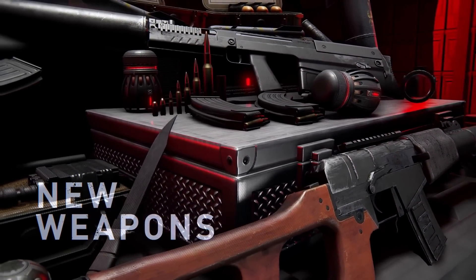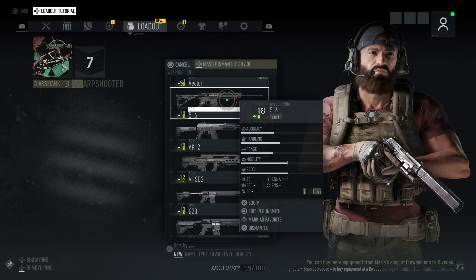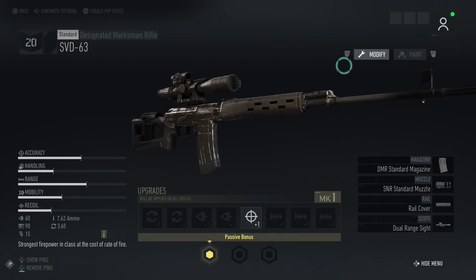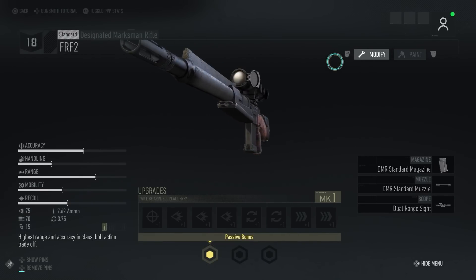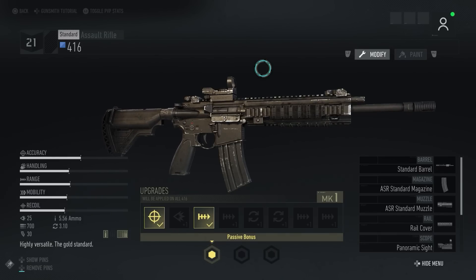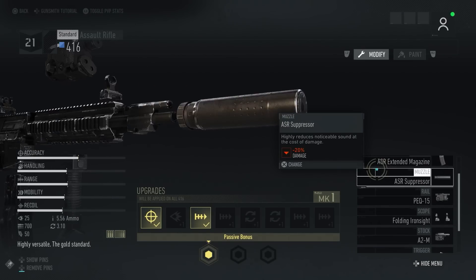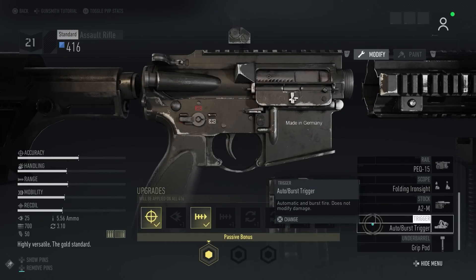One last part of Ghost Recon Breakpoint we want to dive into is the changes and diversity of our weapons and gear since launch. We have added multiple weapons and attachments and have even allowed further modification of weapons. We have over 80 different weapons that supply a variety of different playstyles. These weapons also have the choice between multiple different attachments — for most weapons you can modify the barrel, magazine, muzzle, rail attachment, scope, stock, trigger, and underbarrel.